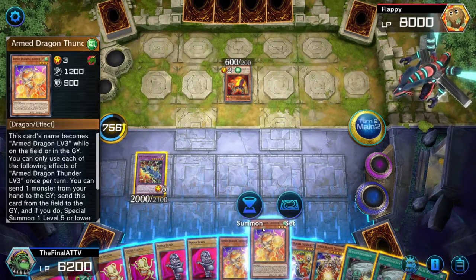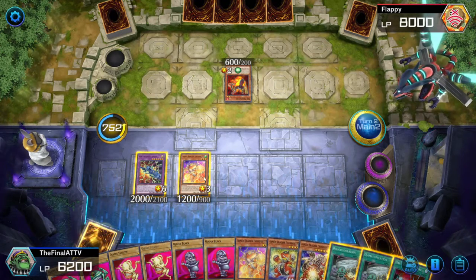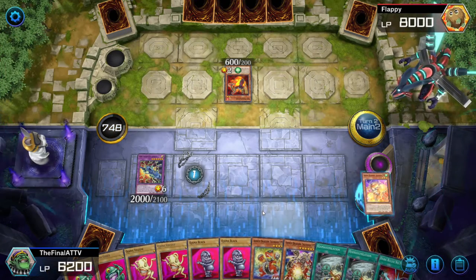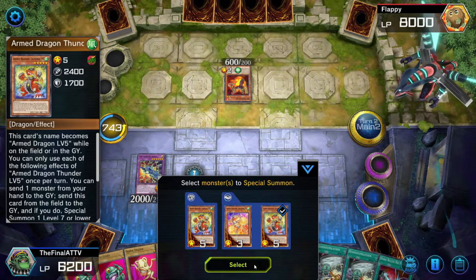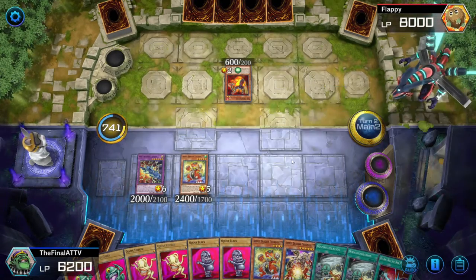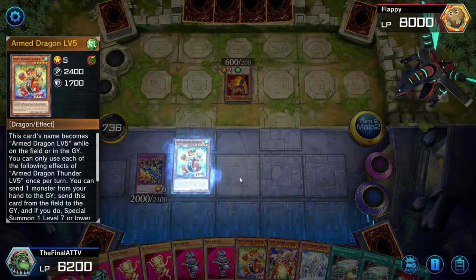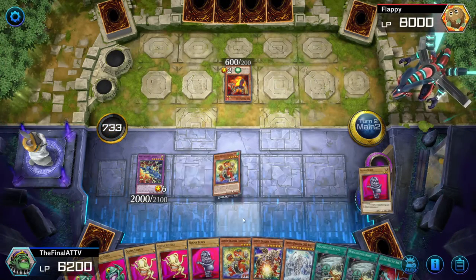You always want to try to banish the original Ojamas — Green, Black, or Yellow — first, because we'll put them back in the deck in case we draw another Oja Magic. We've done the fusion. Now summon Armed Dragon Level 3. Activate his effect, sending Armed Dragon Level 3 from hand to the graveyard, which lets you draw a card. Armed Dragon Level 5 is summoned from the deck.